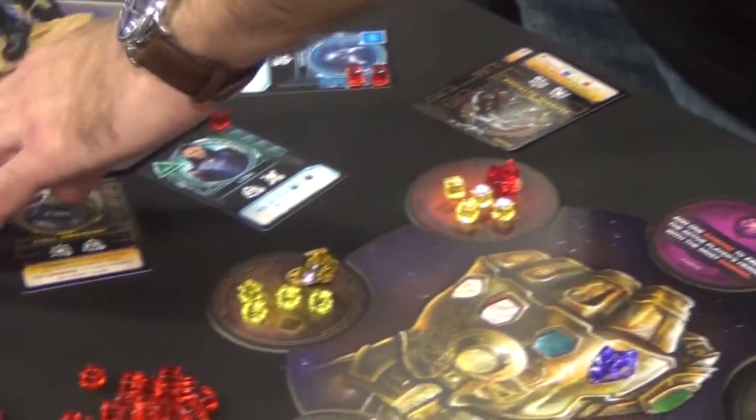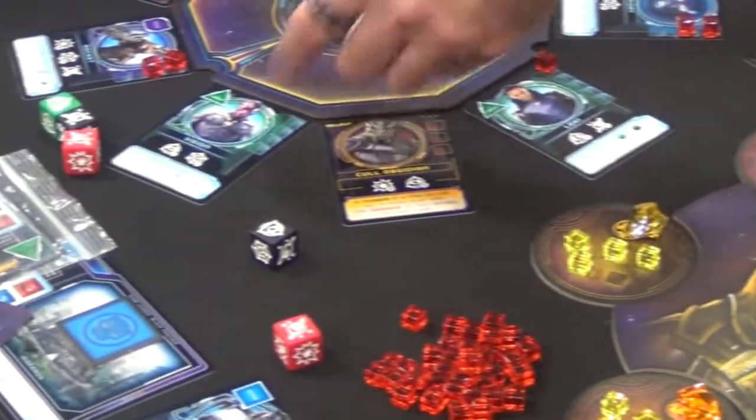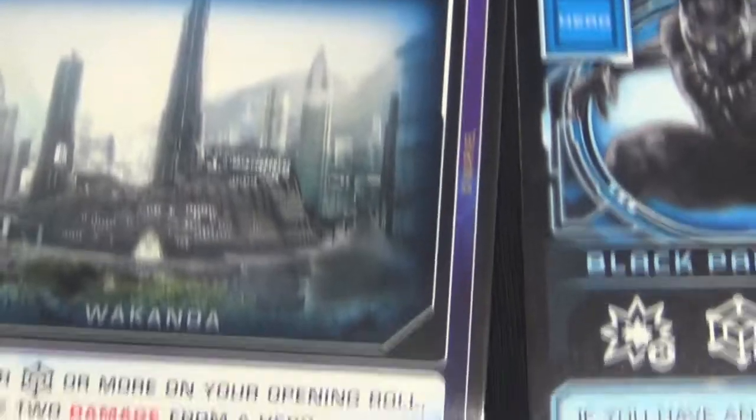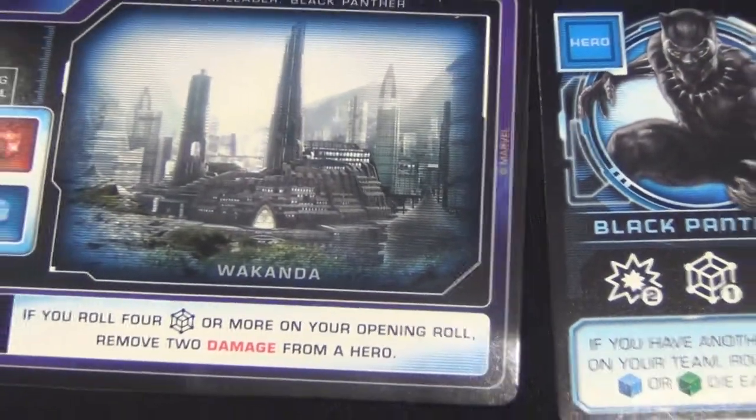The game plays two to four players in about 60 to 90 minutes. You start as the leader of one of four factions: Captain America leading the Avengers, Black Panther leading Wakanda, Gamora leading the Guardians of the Galaxy, or Doctor Strange leading the Masters of the Mystical Arts.